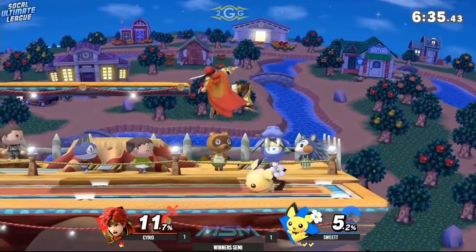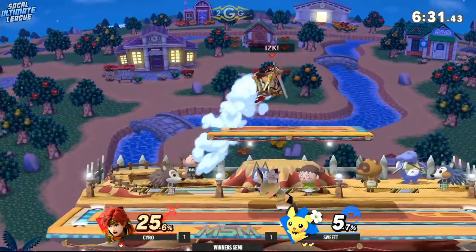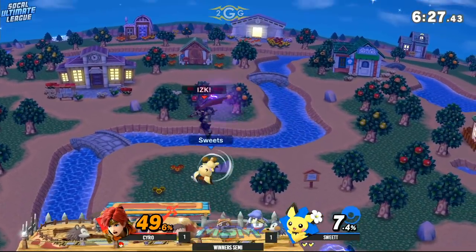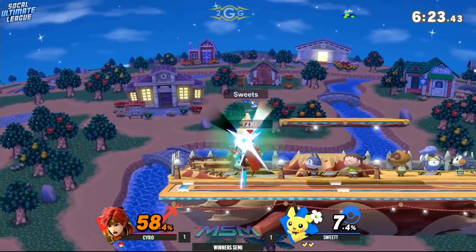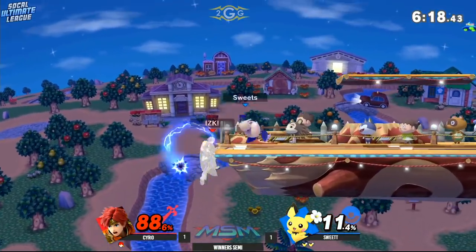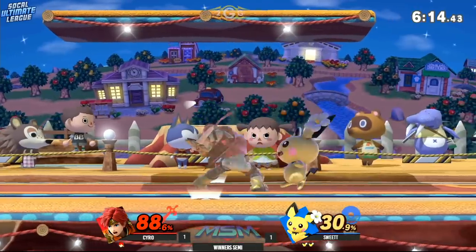Sweet Tea sending a message — only 5% on his first stock. And remember, Pichu damages himself when using his electrical attacks. The down air spike, into the forward air, putting him off stage one more time. He drifts downward just to make sure he doesn't get hit by the Thunderjolt again, into another down air.